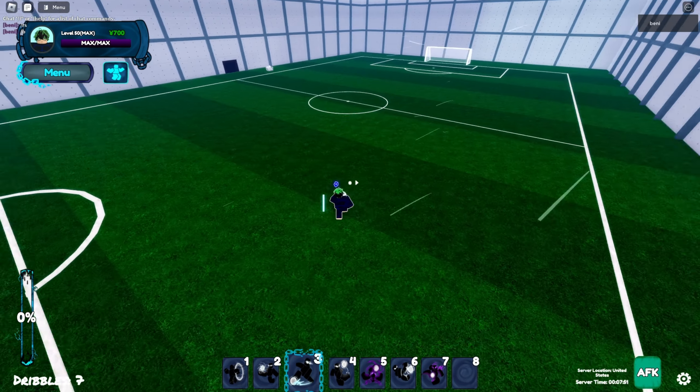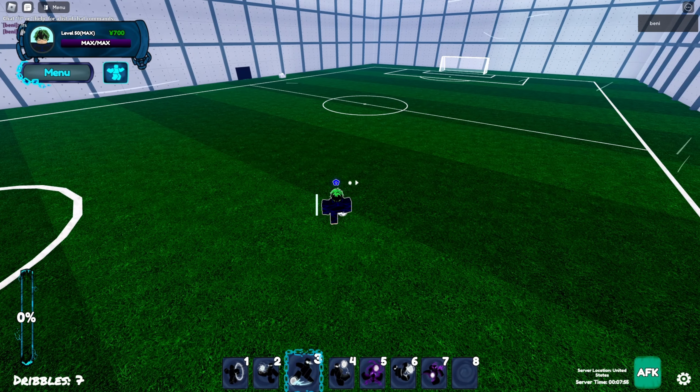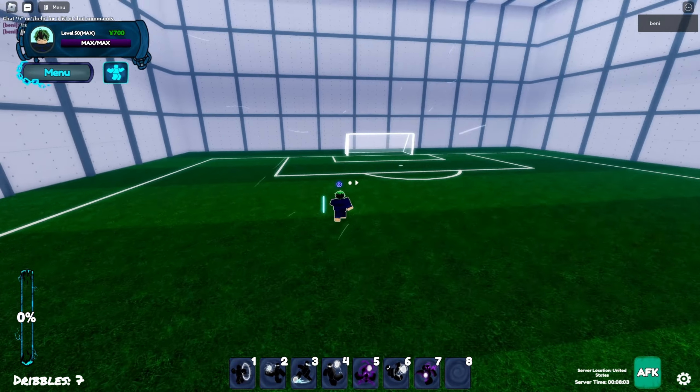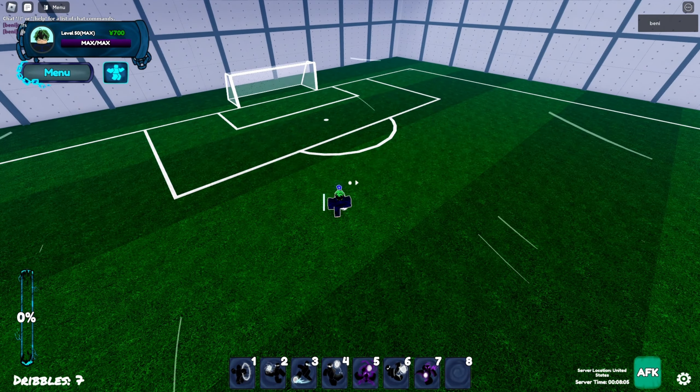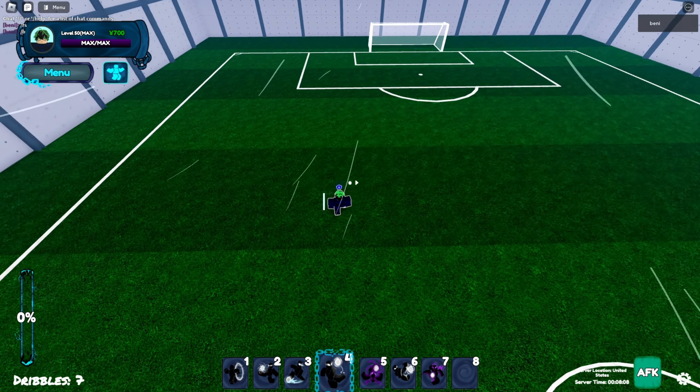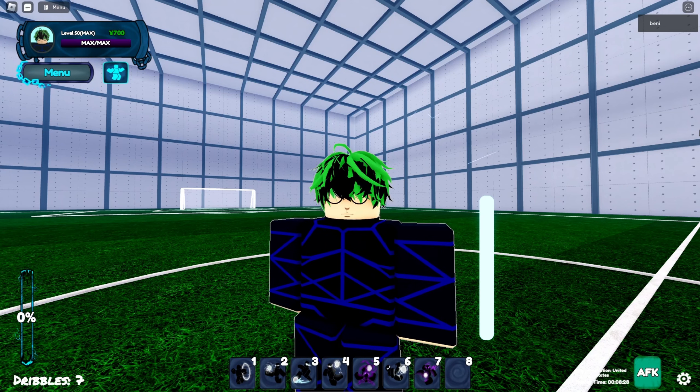Zero Reset Turn is probably the best dribbling move in quotation marks for trapping. All you do is put your back to the goal, do the move, and go this way. You can really mix that up however you want — you don't have to put your back to the goal, you can mix people up with trapping on offense.